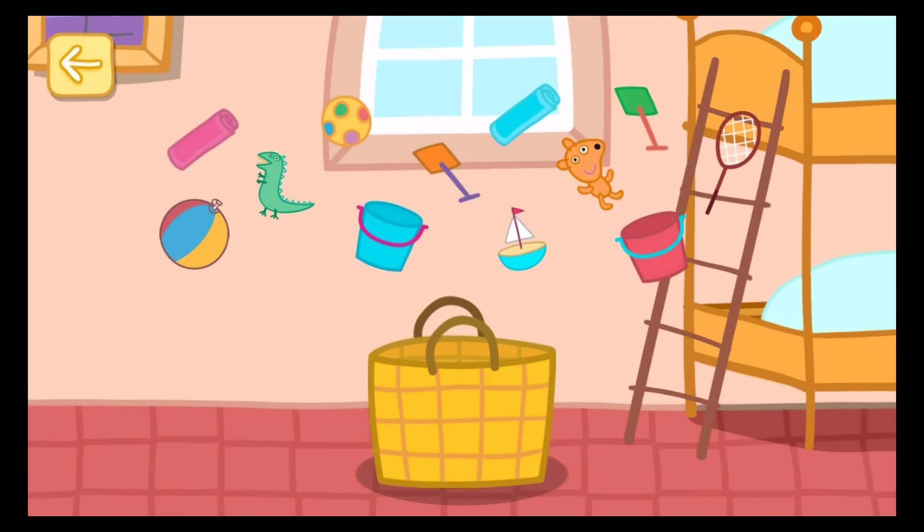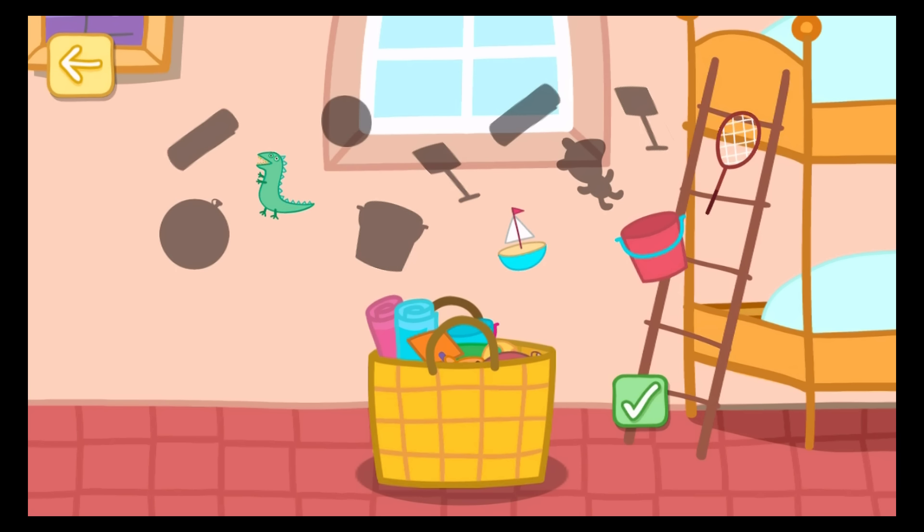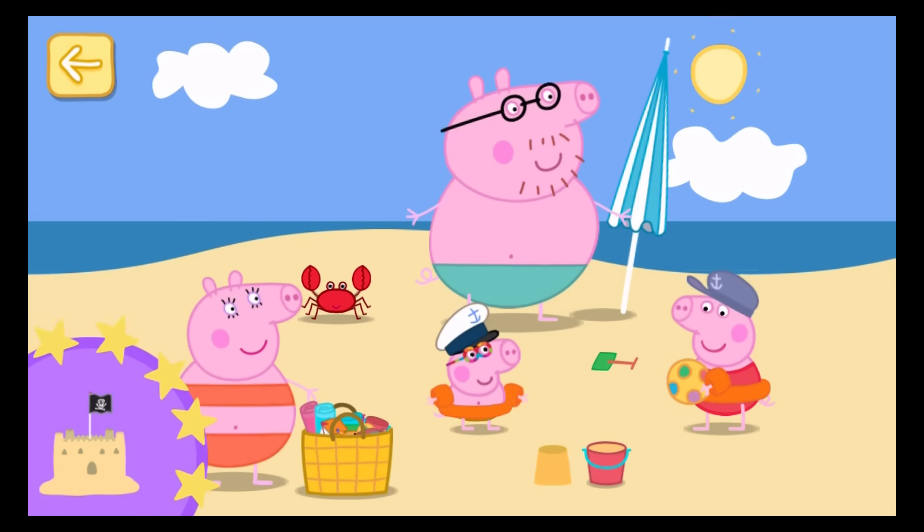Help Peppa and George choose what to take to the beach. Touch a toy to put it in the basket. Blue bucket. Teddy. Orange spade. Green spade. Blue towel. Beach ball. Pink towel. Spotty ball. You can boat. Red bucket. You've won a sticker.